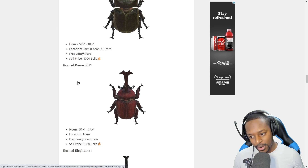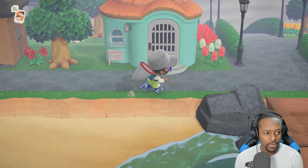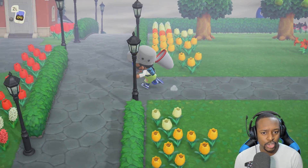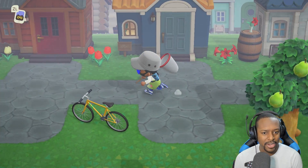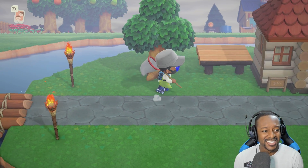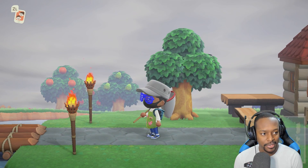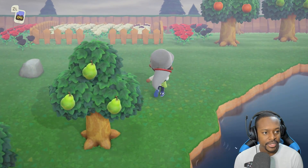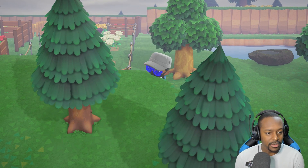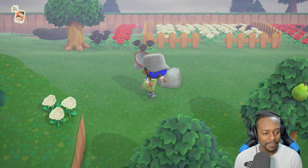Let's go ahead and try to catch a few of them. Here we are, and it looks like it's going to rain on my island — I hope it doesn't, because some bugs go away when it's raining. Wait — what is that? That's a walking leaf! We found something — we got it! Wow, we caught that already. That was crazy. It just like transformed.